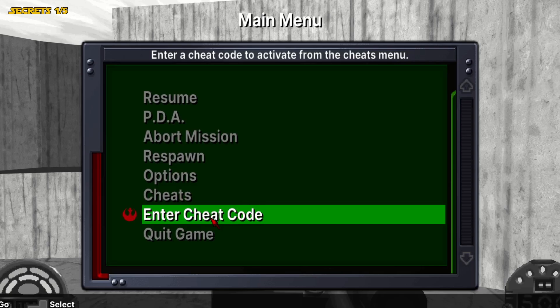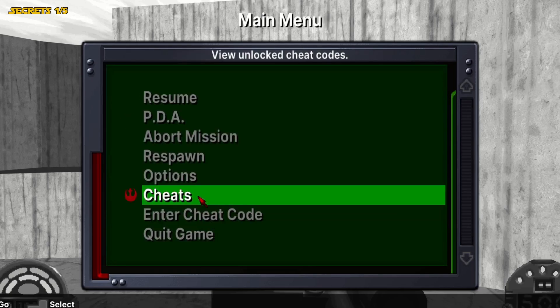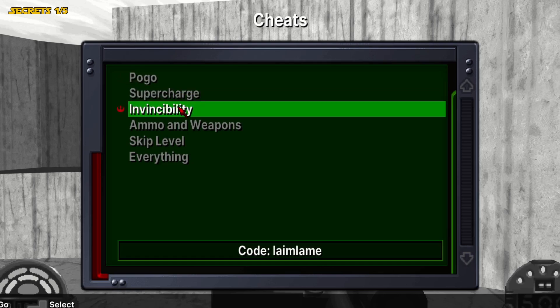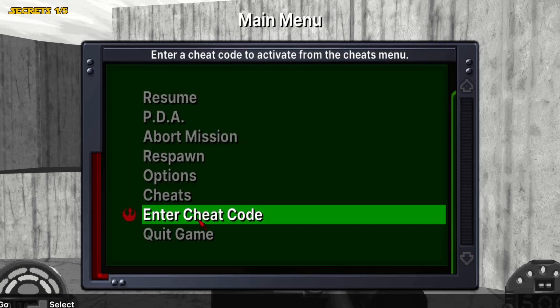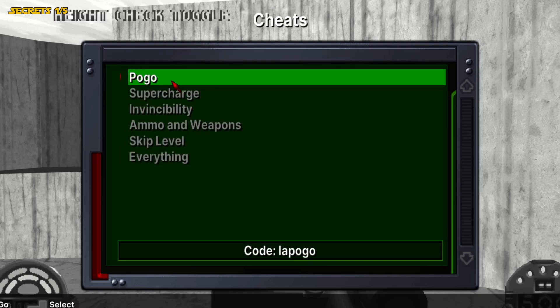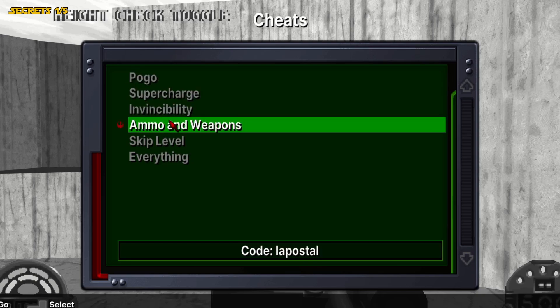You want to enter the code LAPogo, which is the Pogo cheat code. That enables you to walk over any height — you can clip up walls no matter how high. The other code is the invincibility code: LAImLame. You put them in the menu and enable them — Height Check Toggle and Invincibility.